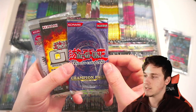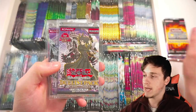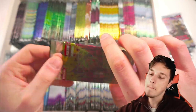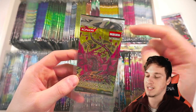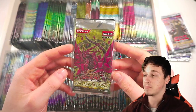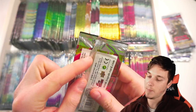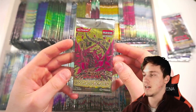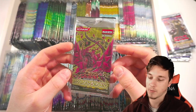Then we've got a Champion Pack 6, Tournament Pack 3, Duelist Pack Chaz 1st Edition, Gladiators Assault 1st Edition. And take a look at this - this is a misprint Crossroads of Chaos 1st Edition pack. Take a look at this space here where it's just printed silver, completely blank, you could say. That's just one of my most amazing booster packs ever, and it's missing some of the seal on the back. This was a complete factory error.